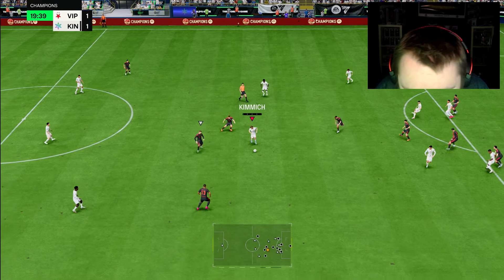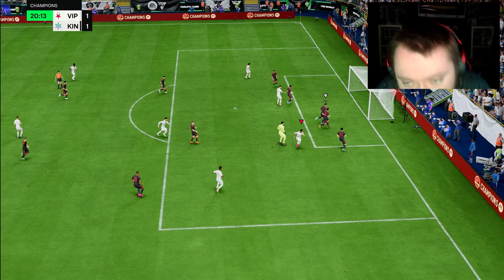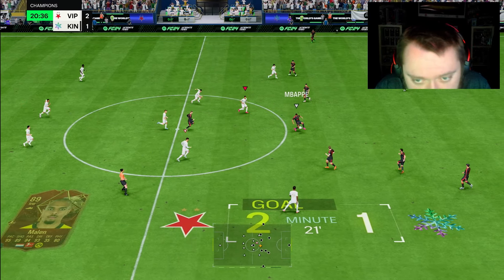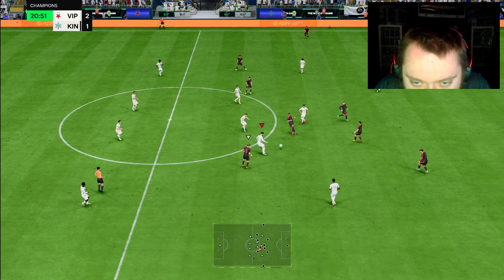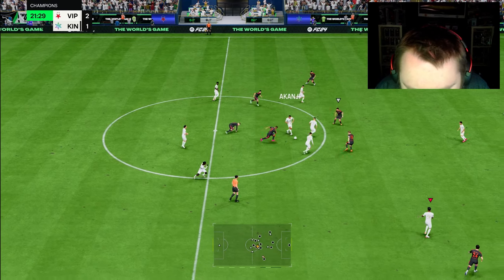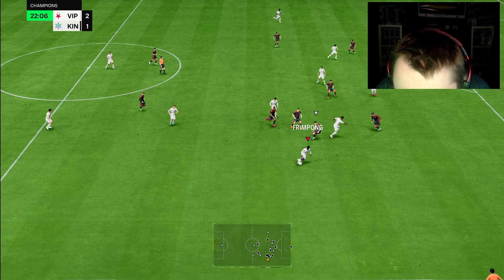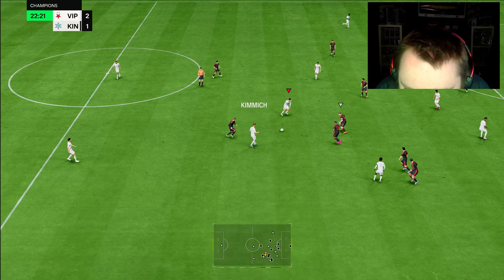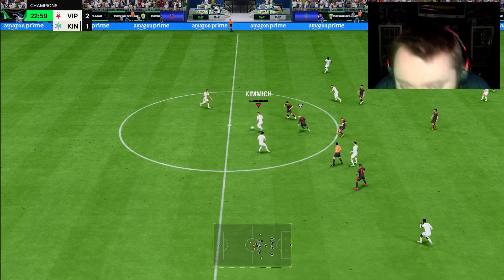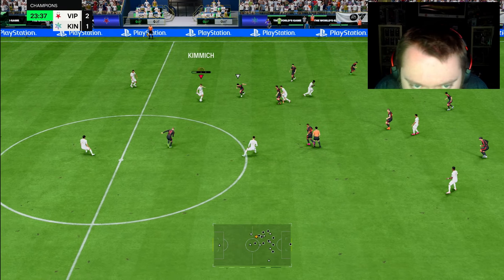Do you see how powerful tiki-taka is now? Another assist for Benton Kerr in this game — it's all coming from the tiki-taka and how you can find the hardest passes. He does feel a bit delayed though. You kind of need to get the ball into him and release it quickly, and sometimes it doesn't allow you to release it quickly. I don't know why I can't release the ball there — I'm trying to pass it first time but the game won't let me.